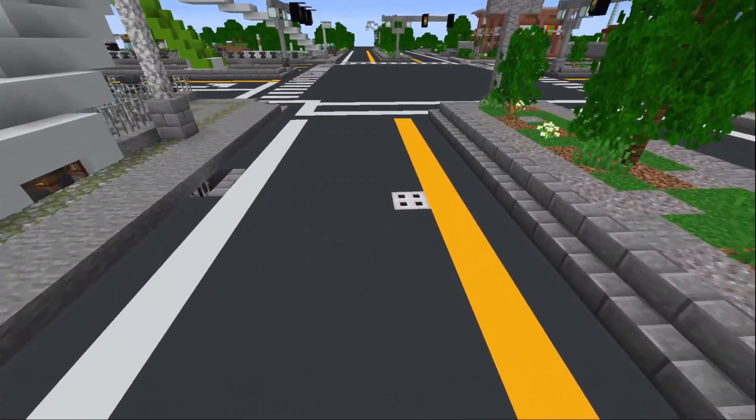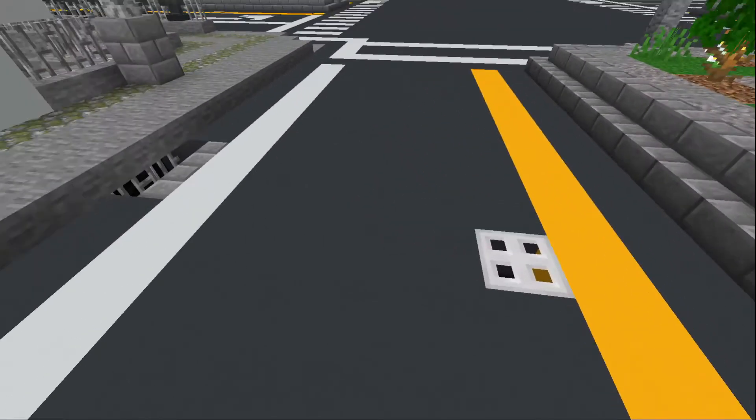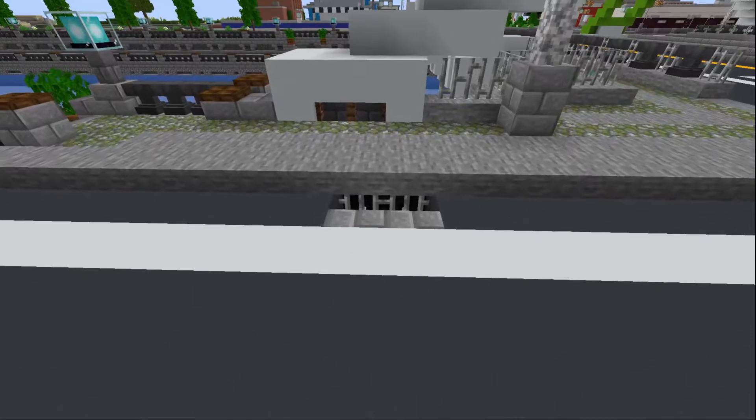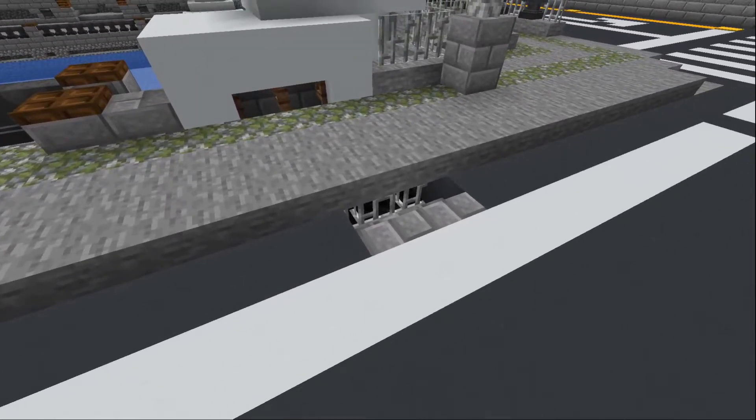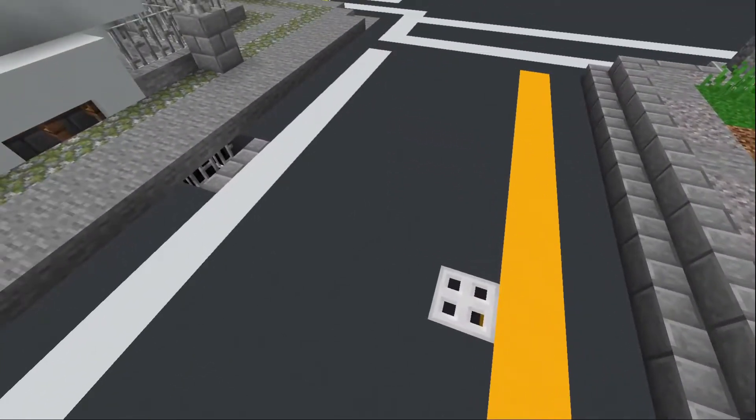Number 6: Using Iron Trapdoors. You can make some sewer drain covers, some curbside drains — add a little bit of realism. And you can hide some lighting down there too, so you can have some extra lighting along your streets.